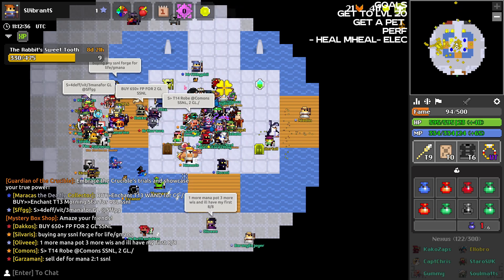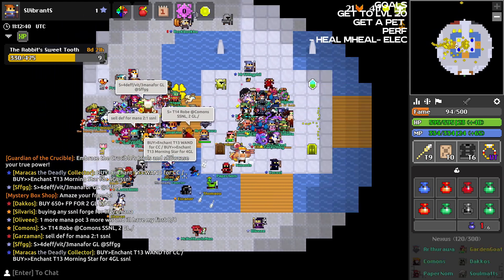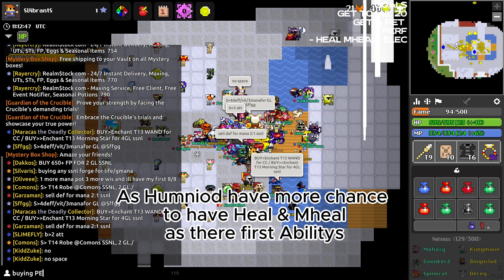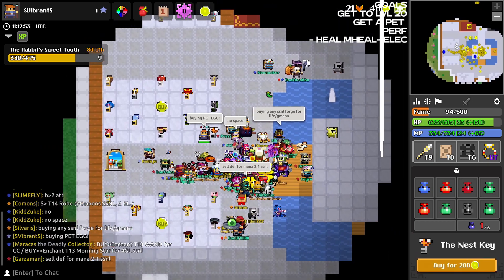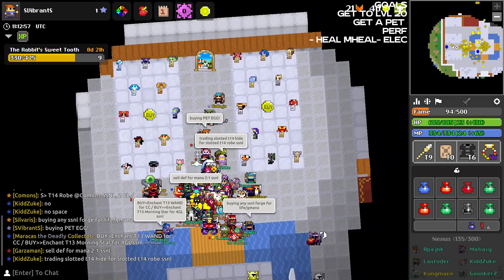I don't care too much about which egg I get right now, but the preferable ones are going to be humanoid. I'll just wait for someone to trade me — I'll type it in the chat and stay here. It took me at least 30 minutes to actually get a trade request.